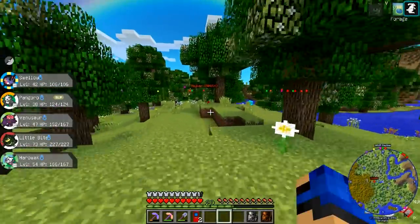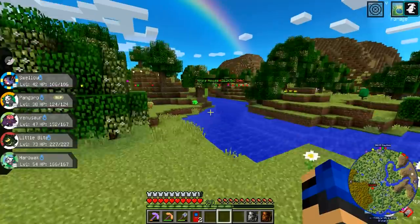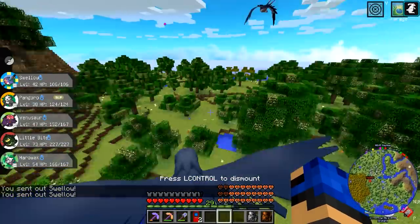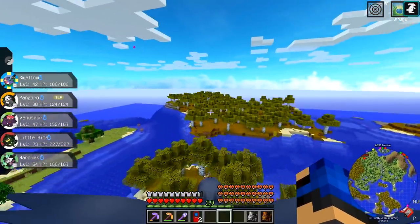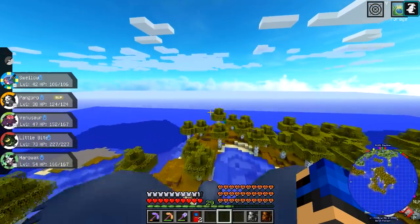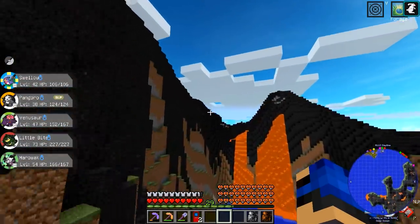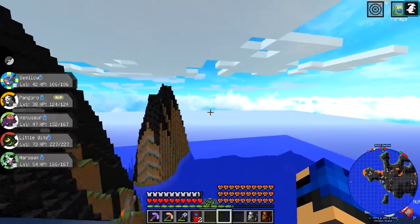I spent the entire episode trying to get an Adamant Abra. Sky, watch this - oh no wait, oh god, what is Pixilate? It's like Mega Sylveon but Fairy type - it turns Normal into Fairy-type moves. That's why I was running it on my tournament team with Hyper Voice. It lets you get STAB even though you're an Eevee evolution. Pixilate, Aerilate, and all those abilities turn the move into that typing, then boost the power, then apply STAB - they boost it by like 20 or 30 percent.